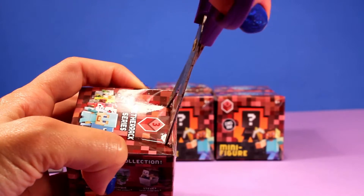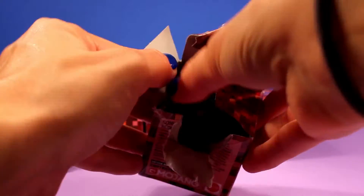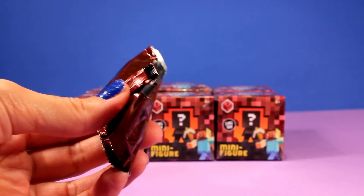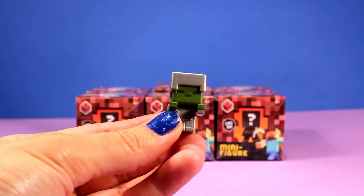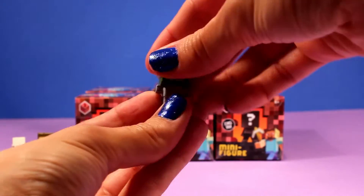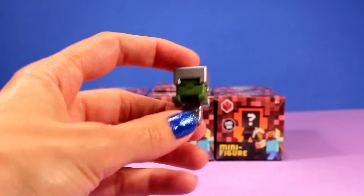So so far we got two different characters which is awesome, and let's see what we get for the third one — no repeats please! Yay, no repeat so far, we're on a roll. This is zombie with iron armor. Here he is from the front, from the side, from the back, and from the front again. Awesome, making good progress here.